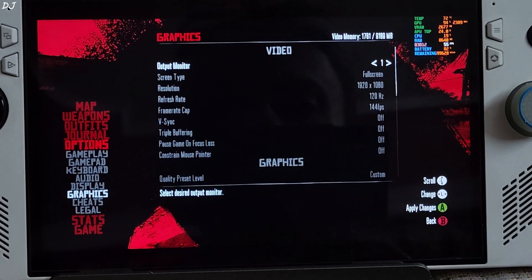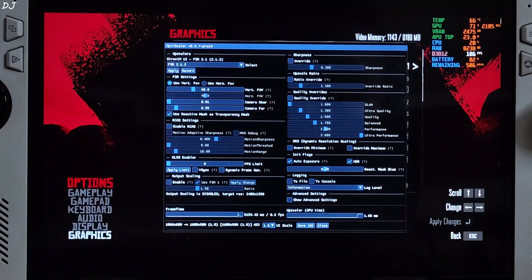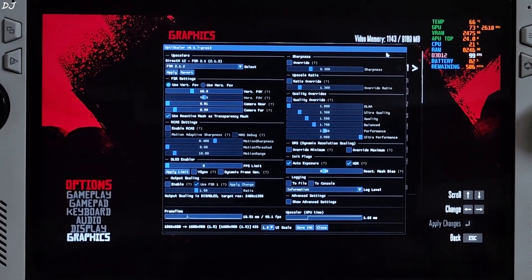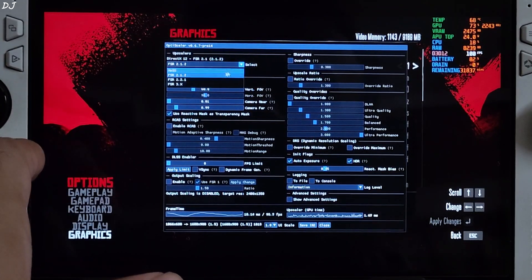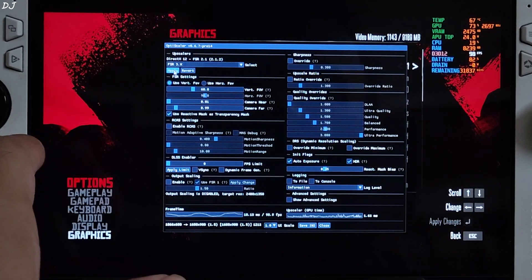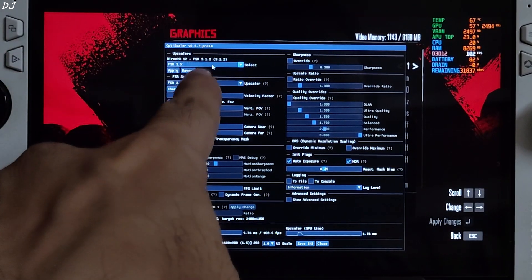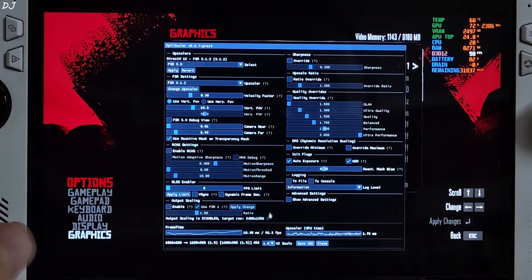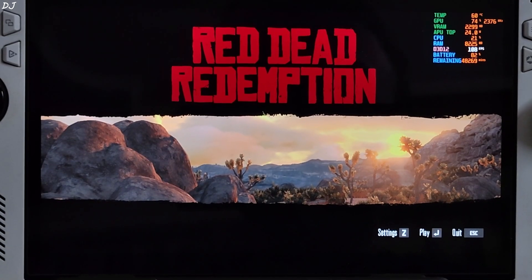Now I'll show you the OptiScaler settings. Press its hotkey — the Insert key. From the upscaler drop-down, I'll select FSR 3.X, which is basically FSR 3.1. The upscaler chain shows FSR 3.1.2. Save and close.